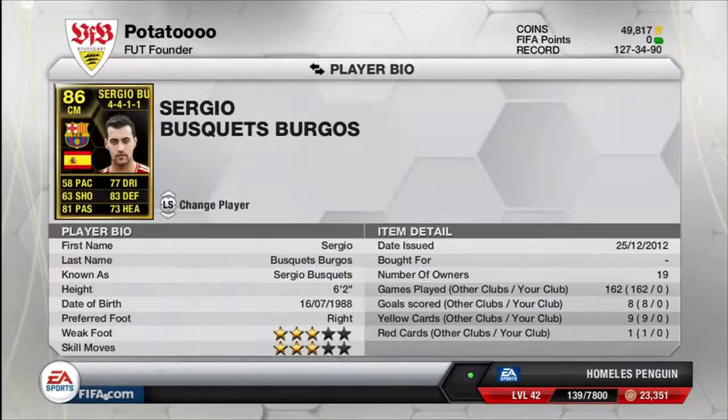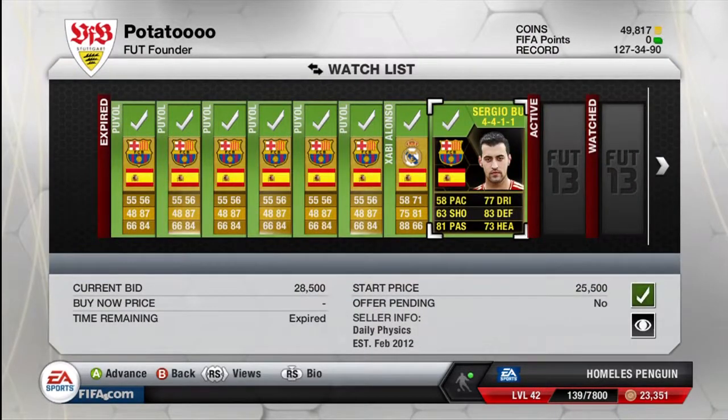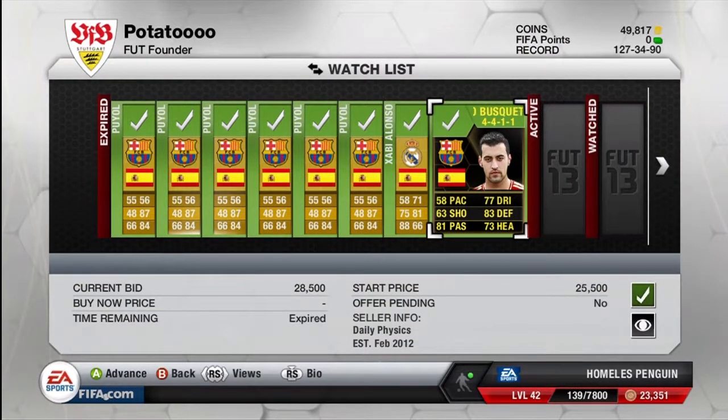The last player I've got is a Sergio Busquets, in a centre mid position. I'm not sure if that's his original position on his in-form card, but I paid 28.5k for him, which is just crazy — every one I was looking for was going for around 35-40k. So I got a really good bargain on this Sergio Busquets in a 4-4-1 formation, and I'll be looking to sell him for around 35-40k for a pretty nice profit.